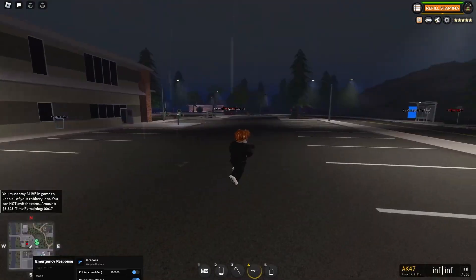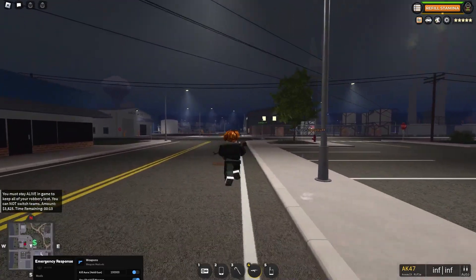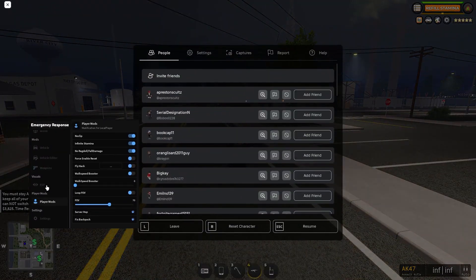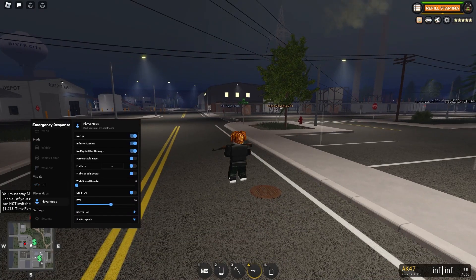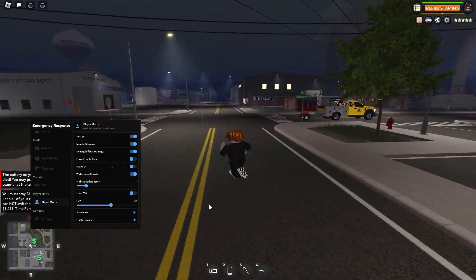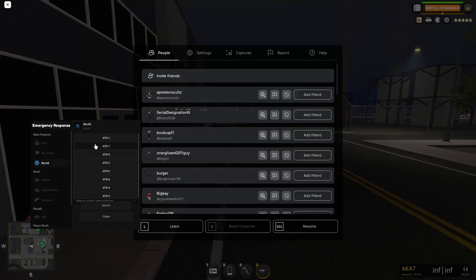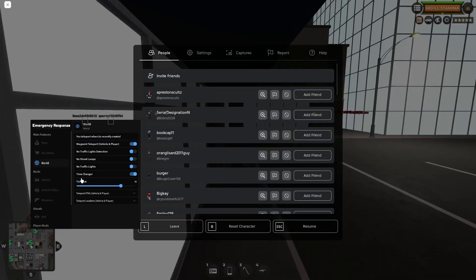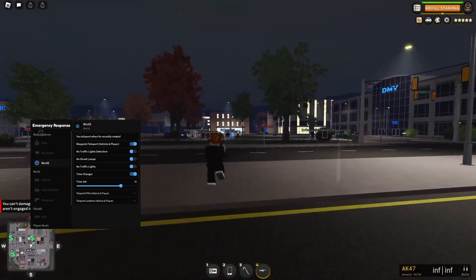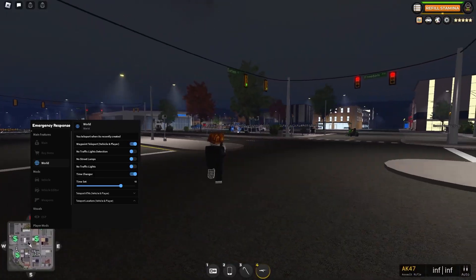Basically, you can get the script in the first link of the description and see if there's any options I didn't go over — like aimbot, some ESP options, walk speed booster. You can also just teleport to the ATMs like that and rob an ATM again. This is basically the script. If you want it, you can get it in the first link of the description. Thank you guys for watching. Peace.